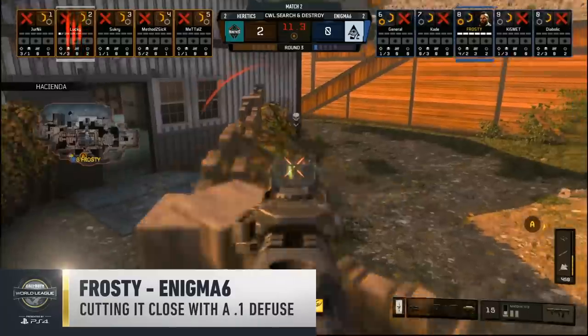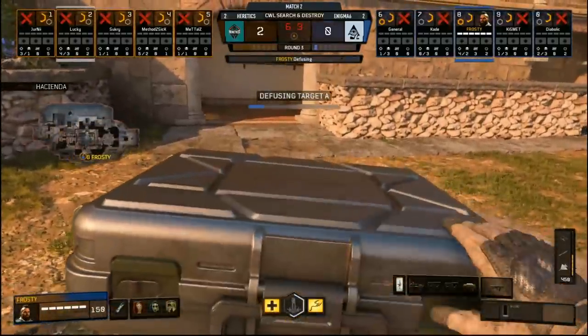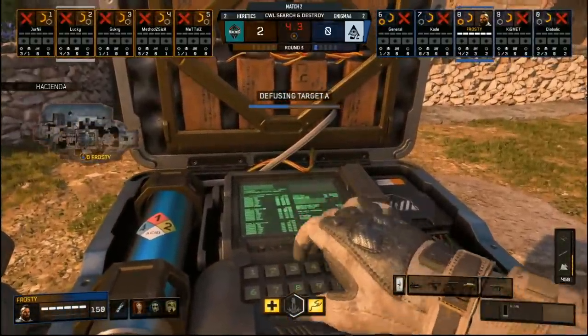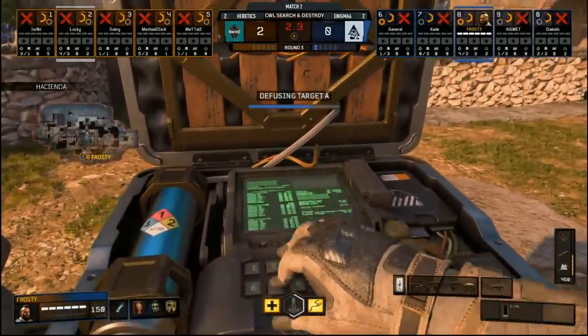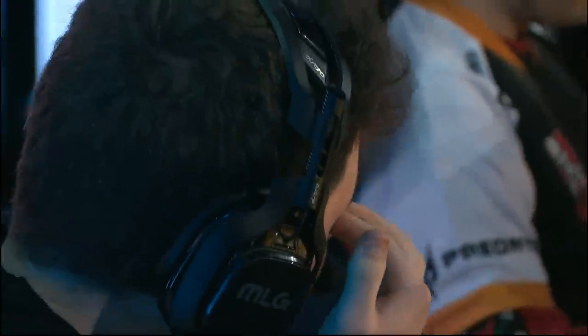At number four, Frosty cuts it close and gets the defuse with 0.1 seconds left. He is going to find himself with the defuse — it's close. Frosty though, three kills, a clutch to come out on top with about 0.1 of a second left.